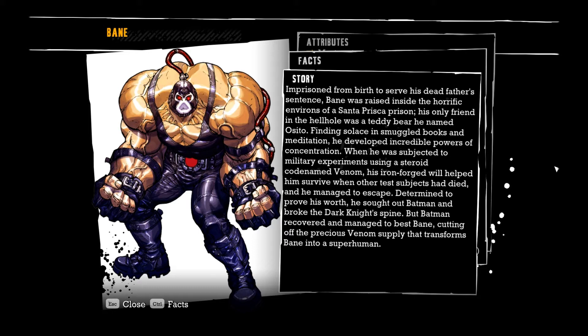If indeed I have to fight him, I need to cut off that supply of Venom. Wow, that is really interesting. I thought he was just some random big bruiser. But as it turns out, Bane really got the worst deal out of everybody. He really got screwed, and he tried to better himself by reading and meditating in prison. And then he was subjected to experiments against his will and turned into this thing. I mean, I have a lot of respect for Bane. Plus he actually beat Batman and broke his spine. Bane seems like a pretty cool guy.